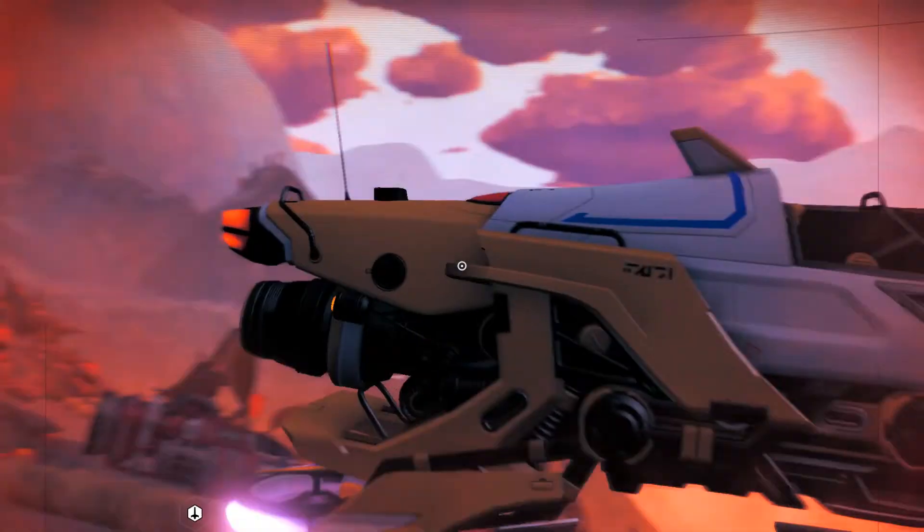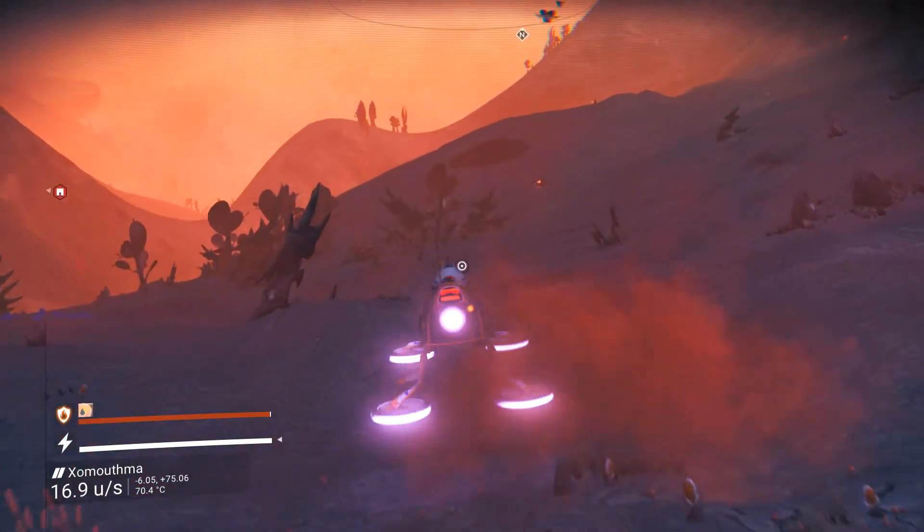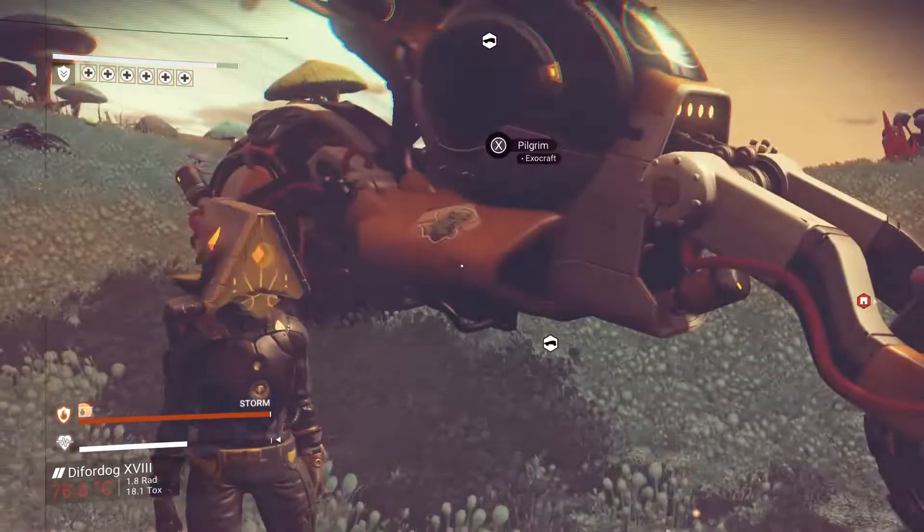You can summon it from the summoning station. Or if you have the summoning station on your freighter — which there is a room for that — you can summon it from anywhere so long as you're in the same system as your freighter.